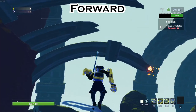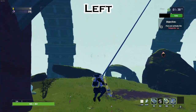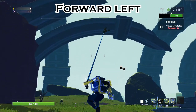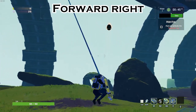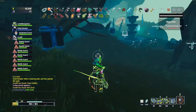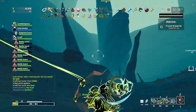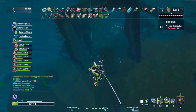So the first thing we need to cover is exactly how swinging works. Basically when you swing, you can choose what angle you're going into the swing at by holding either forward, left, right, or forward-left and forward-right. As an aside, you can only grapple onto surfaces that you can actually collide with. So shrines of chance and shrines of combat you'll be able to grapple on, but shrine of the woods and shrines in the mountain, you can't.